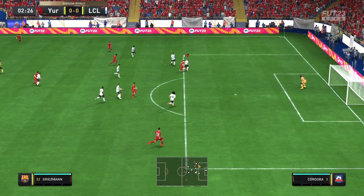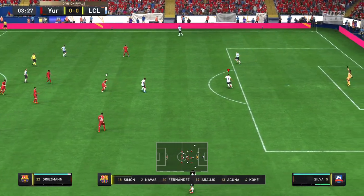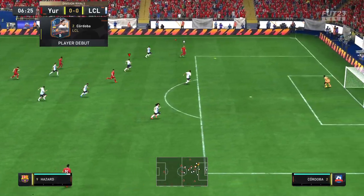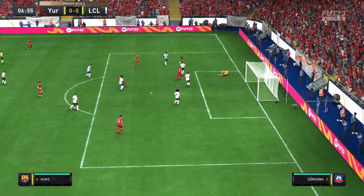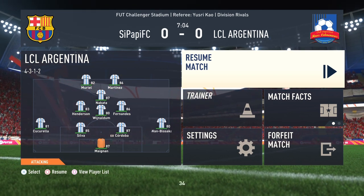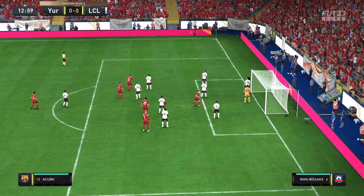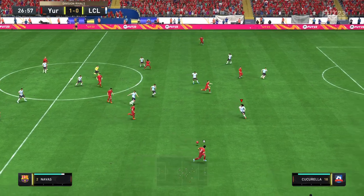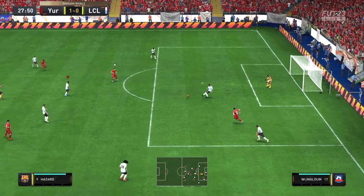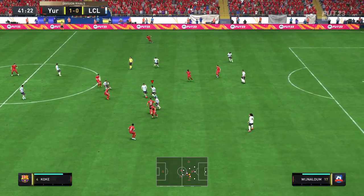Ivan Cordova gets a highlight in just the first two minutes — get out of here, Griezmann! It only took two minutes for Ivan Cordova to make a big play, and we're going to be seeing a lot of that in this review. Look at that pace — he was able to get to that ball as my opponent paused it. He is extremely fast, looks like an AI blocking machine, and pulls off a great standing tackle.